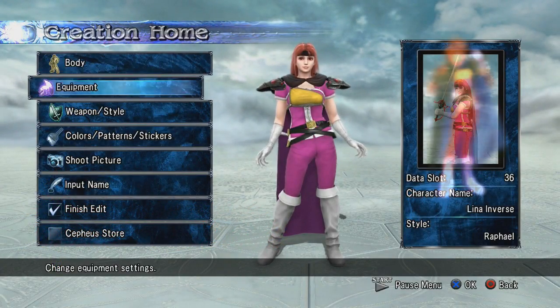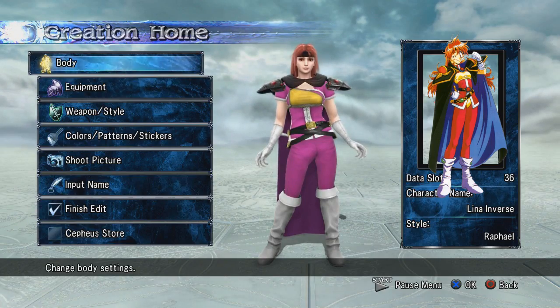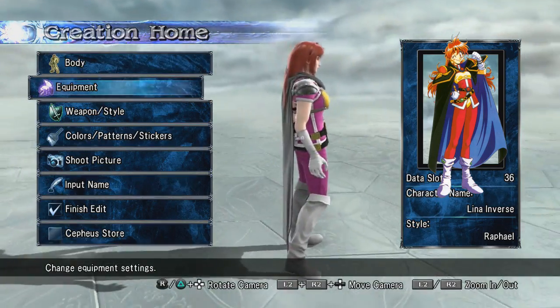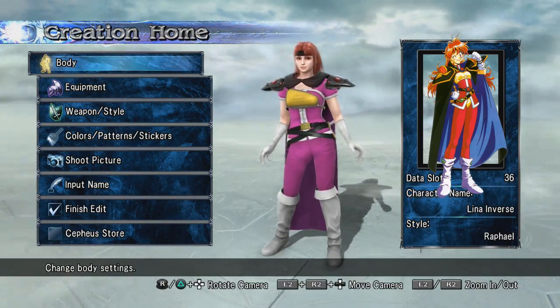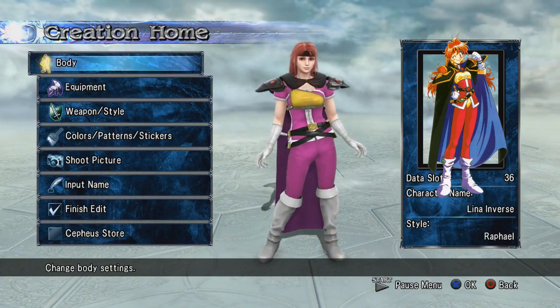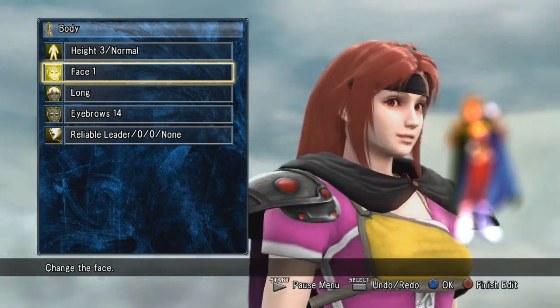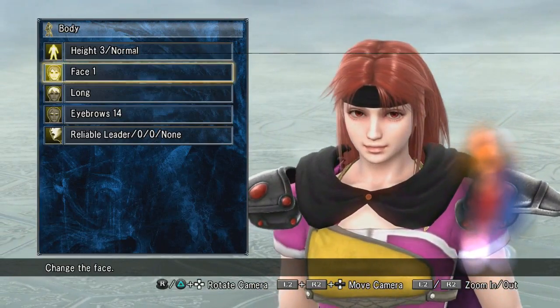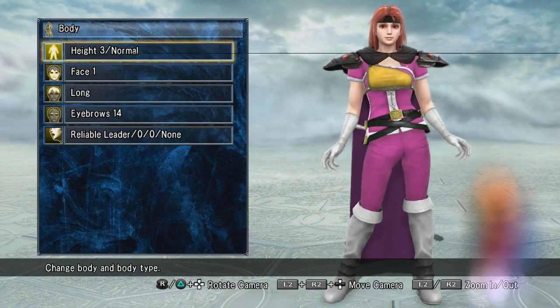Hey, how's it going guys? We're going to do a character customization showcase. This is Lena from Inverse, also the character that my name is based off of. Her character is freaking awesome, so I wanted to make her in Soul Calibur because she fits in the fantasy setting. Let's just show off all the different things.